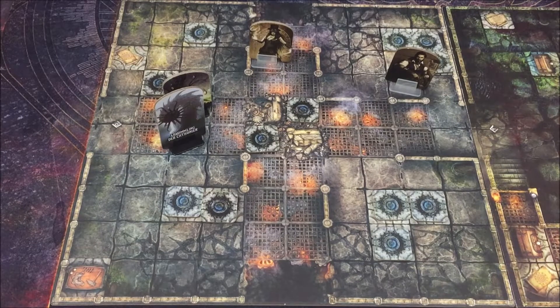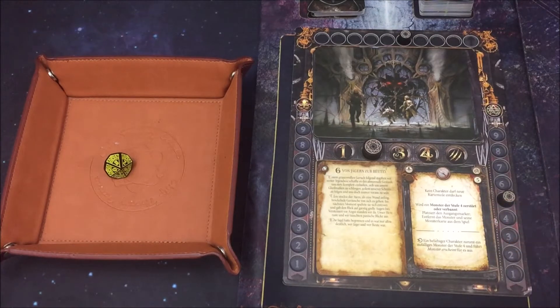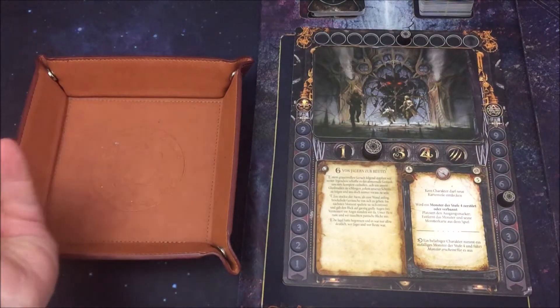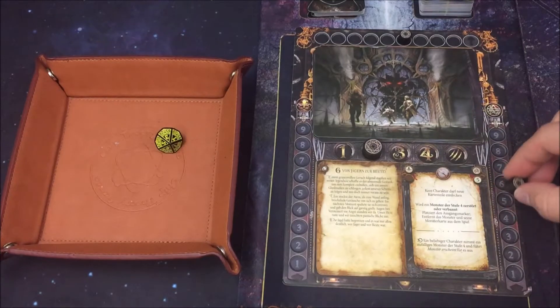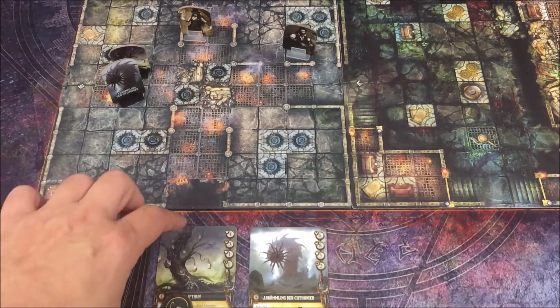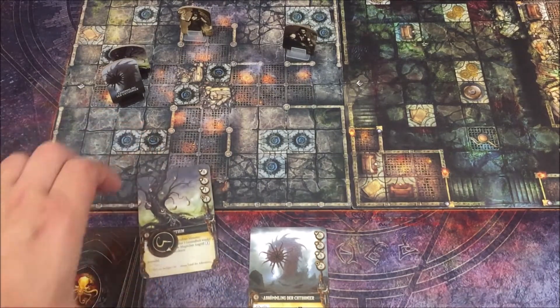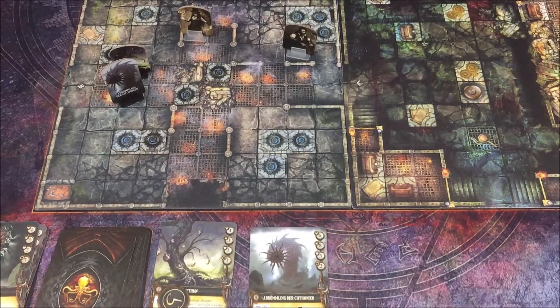Wir sind durch mit der Erforschungs-Phase. Die Erscheinungsphase dürfen wir überspringen, somit geht es weiter mit der Horrorphase. Der Horror-Zähler wurde auf 5 gesetzt – wir haben eine 3, somit kein Horrorereignis. Der Zähler geht runter auf die 4. Wir befinden uns schon in der Monsterphase. Beginnend mit C'thun: er wird nichts machen, hat eigentlich nur eine Ausdauer – über den Effekt von Lorraine wurde ihm diese gestohlen. Somit kann er überhaupt nichts machen.